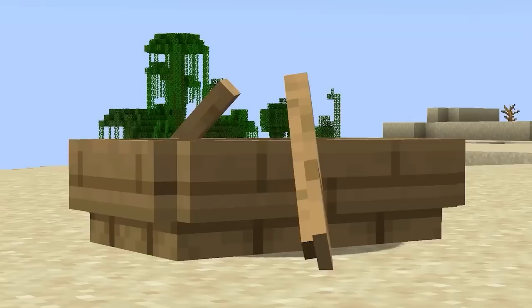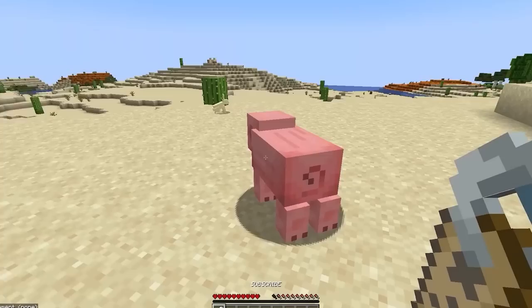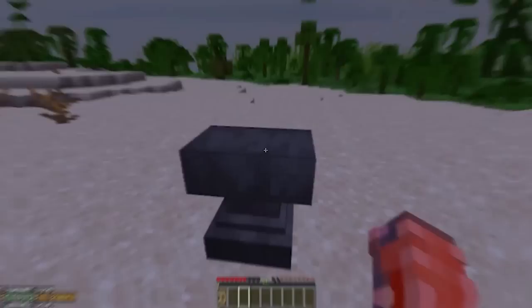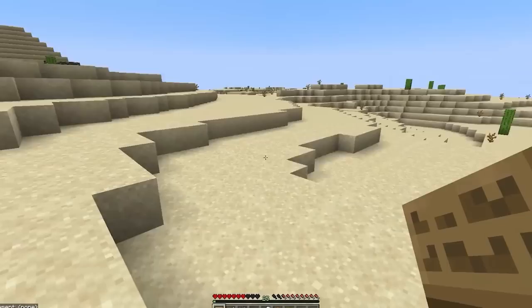There are secret tricks you can use on Bedrock. You can actually name boats — when anvils were first introduced they added a unique way to give names to items, but the only way to name entities was a name tag. On Bedrock, if you name the boat and place it, because it counts as an entity, it keeps its name without a name tag, making it a lot cheaper to create.